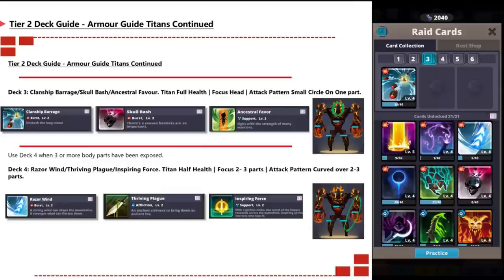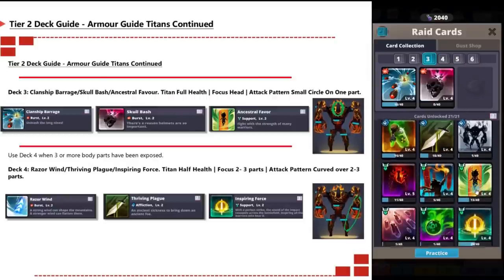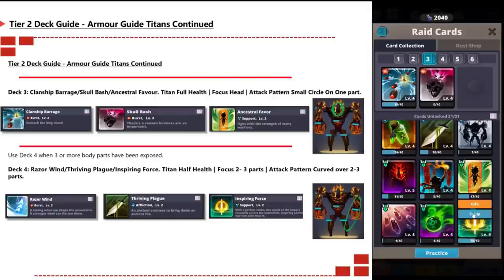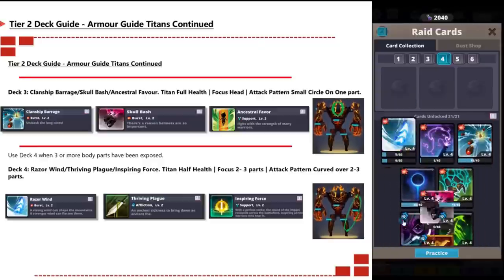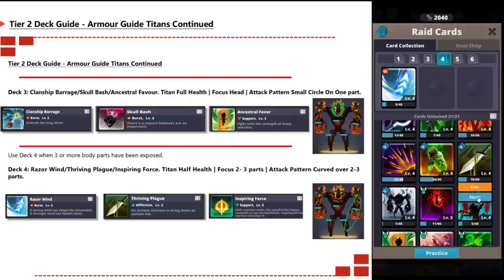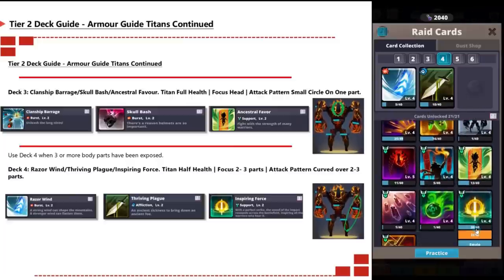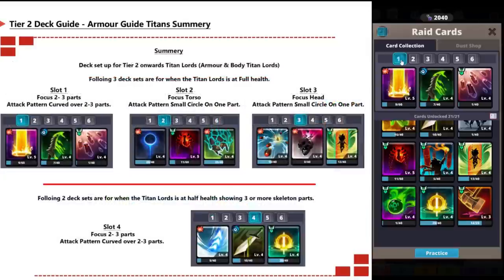Deck three will be Clan Ship Barrage, Skull Bash, and Ancestral Favor, focused on the head only with a small circle attack pattern on that one part. Deck four is only used when you have three or more body parts exposed — that deck changes to Razor Wind, Thriving Plague, and Inspiration Force, focusing on two or three parts with a curved attack pattern as shown in the picture.